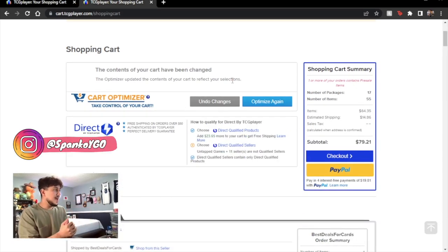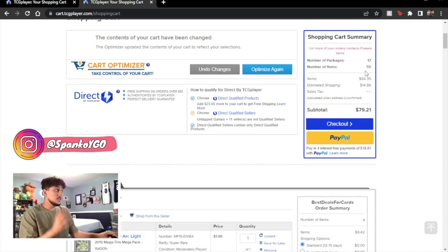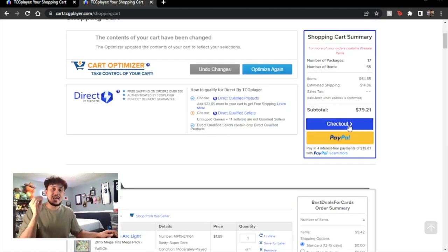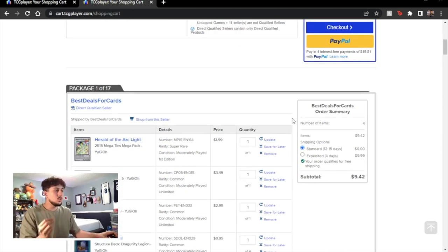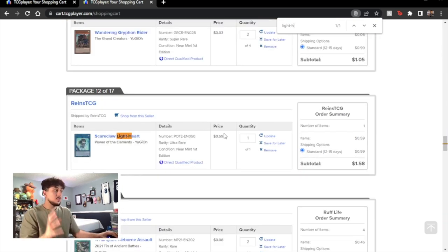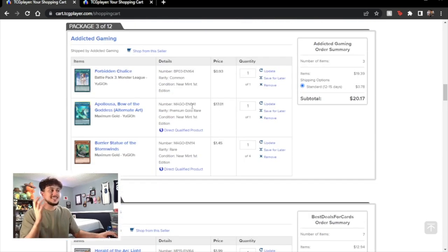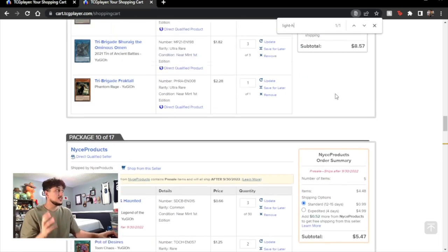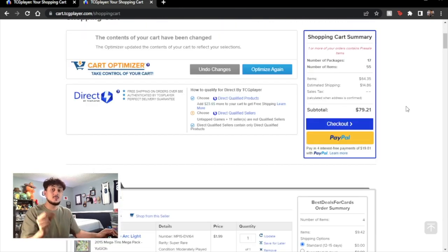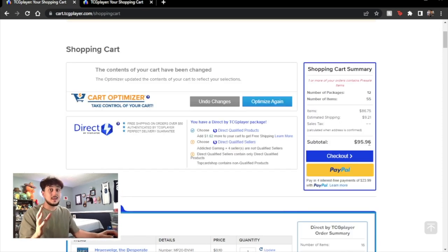If we move over to the second tab, you guys are going to see it's still 55 items, but this one is actually at $79. The only real difference is that in this one, you get access to Lightheart. Lightheart is only a $0.59 card versus Appaloosa, which is like a $17 card — a pretty big jump in price. So if you want to keep it down to $79, you can. Let's get into the deck profile now.